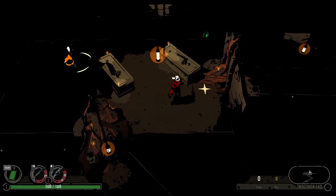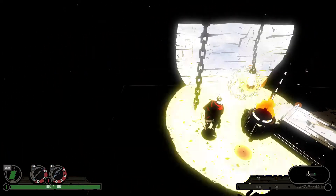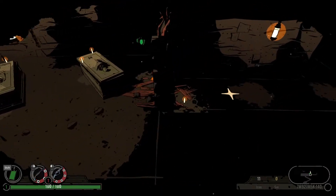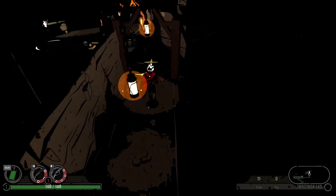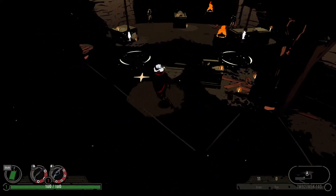Just unload on him. Here's a lantern — ignite it. You know, we could have done that before killing that guy, but we didn't need to. Melee the thing? I'm gonna run to the lantern this time.